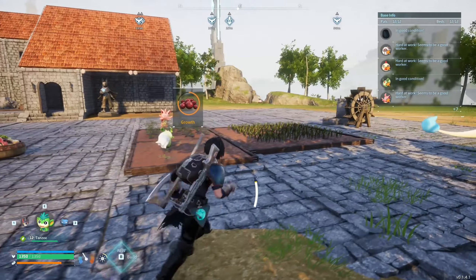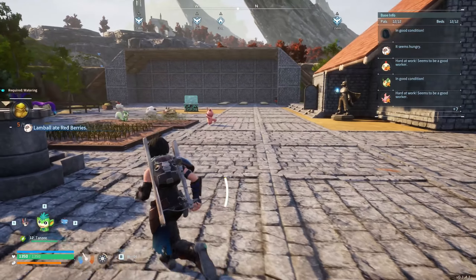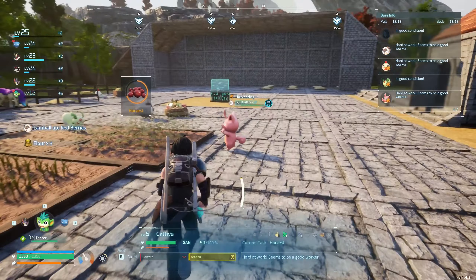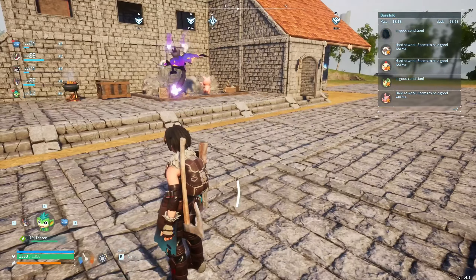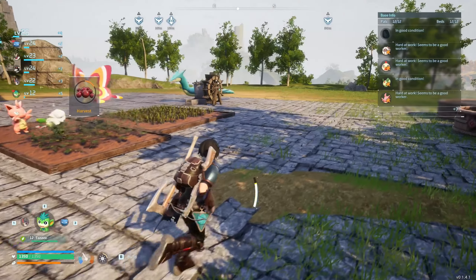Alright, hello everyone, and welcome back to another episode of Pal World. As you can see, I definitely moved my base over to this location that we saw next to the Syndicate Tower. I think it looks nice. More flour, please — I need to make these guys bread or something. They're eating berries, and I don't necessarily care for them just eating berries. They're not my slaves, they're my companions.